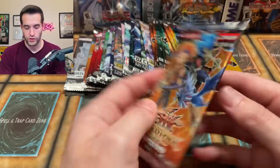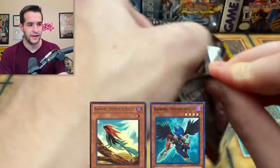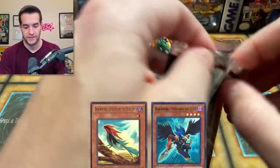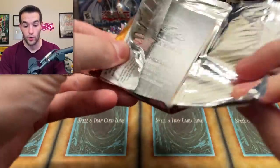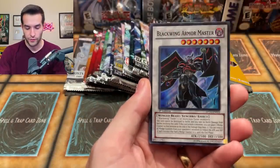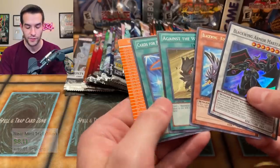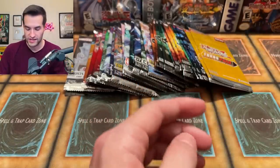Let's go with a Duelist Pack Crow. What is the ultra in here again? We've opened a few of these on the channel but I can never remember — I think in the duelist packs they just have like one ultra and that's it as the highest rarity card. We got the Blackwing Mistral the Silver Shield, pretty cool. Blackwing Armor Master — that's a super rare — and Against the Wind. Very cool, the second card was the foil.